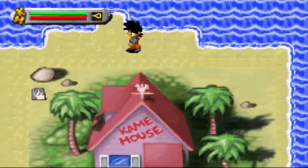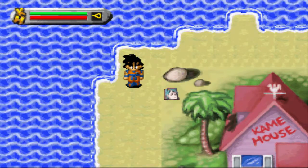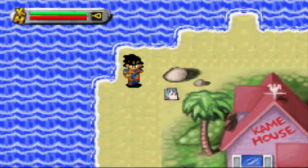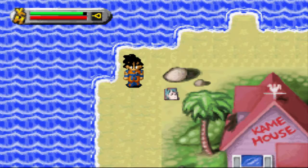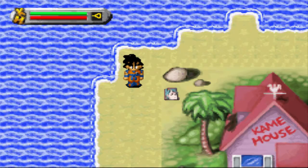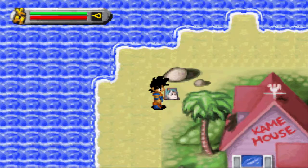Wir laufen jetzt rum. Erstmal zur Tastenbelegung, damit man eine Ahnung hat, was man machen kann. Mit der A-Taste kann ich das hier, mit der B-Taste das, mit der L-Taste kann ich im Moment noch nichts machen - das kommt noch. Mit der R-Taste kann ich fliegen - ich hab coole Kräfte.